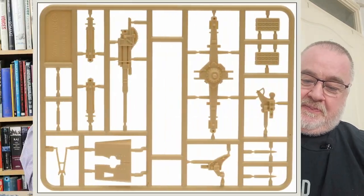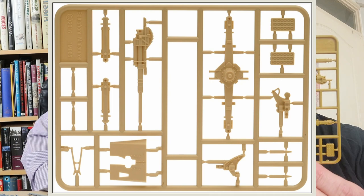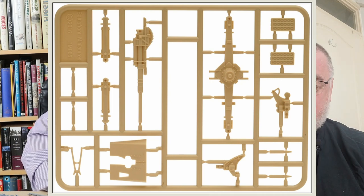Moving on — we're going to the 88. This is not an Italian model; this is the German Flak 36/88. It's exactly the same sprue as for a German 88 — if you've got a German 88, you've got one of these. They do provide the crew figures; we'll look at those in due time.